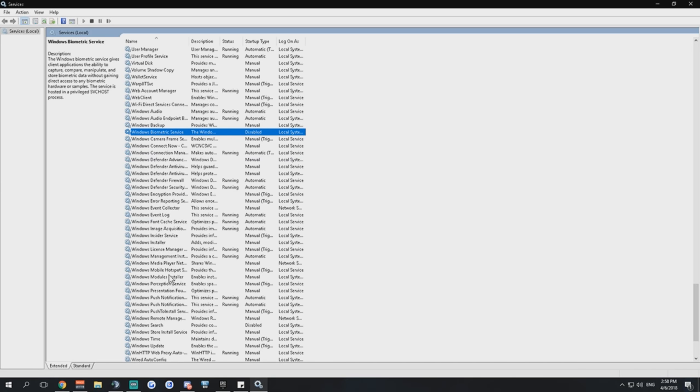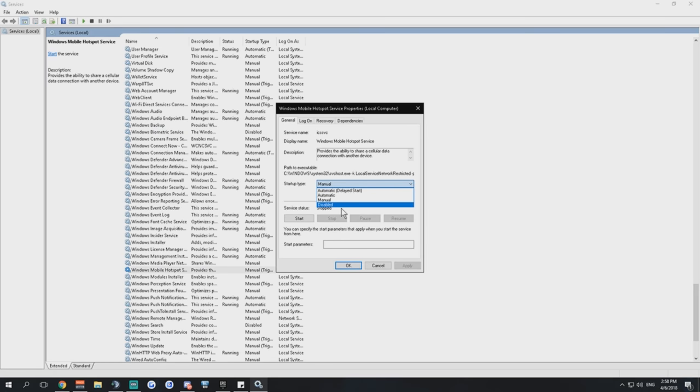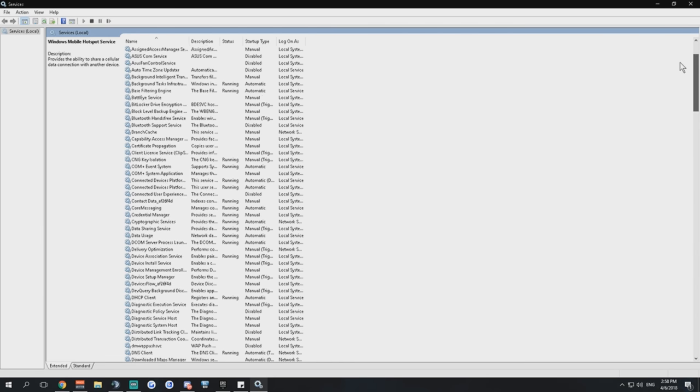Windows Mobile Hotspot Service — do you really create a hotspot from your PC using your phone? If you do, don't disable it; if you don't need it, disable it. Next, Adobe Acrobat Update Service — if you have it installed, disable it.